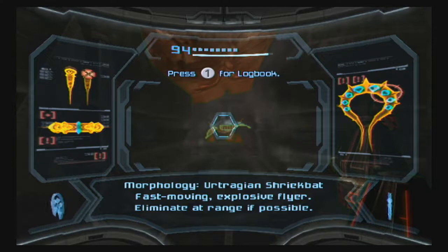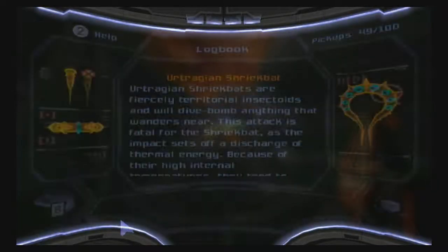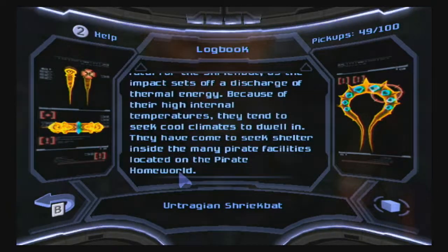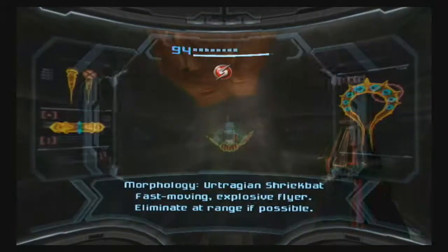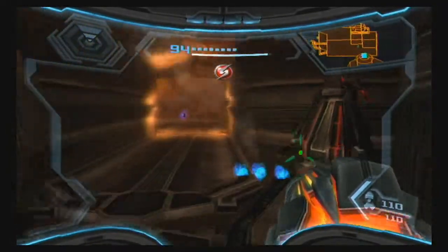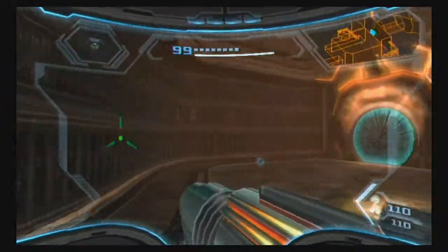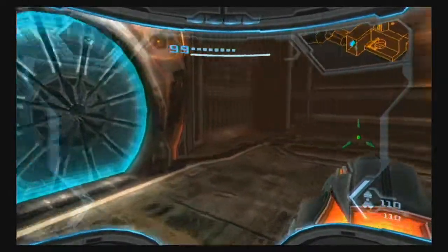So these are Ertragian Shriek Bats — fast moving explosive flyers, engage in limited range if possible. Ertragian Shriek Bats are fiercely territorial insectoids and will dive bomb anything that wanders near. This attack is fatal for the Shriek Bats. So this is the same as the other Shriek Bats scan. That one can be a little challenging to get, as with all other Shriek Bats scans, particularly because you can't actually see them coming.